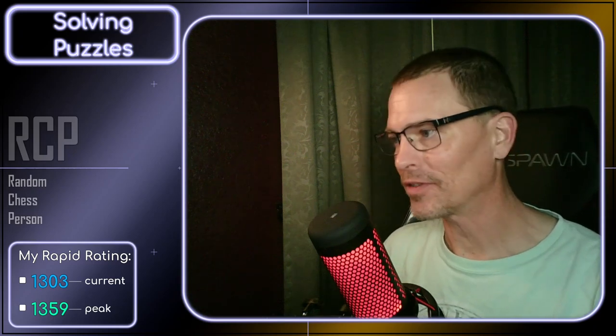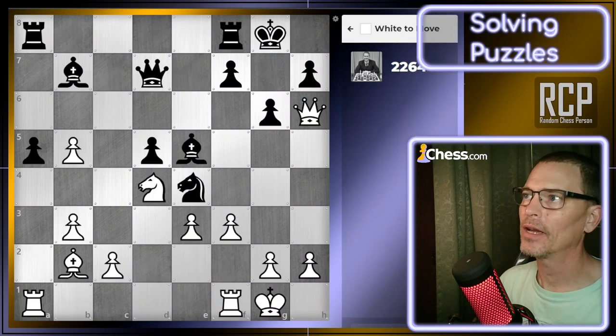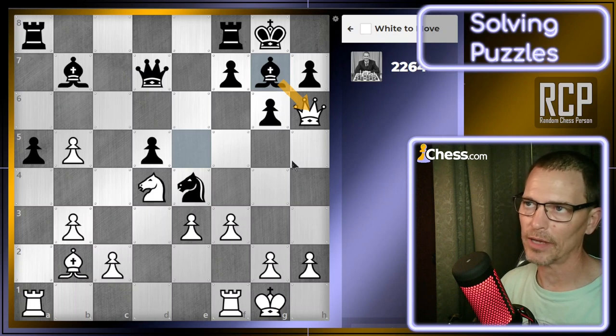Welcome back. I am going to attempt to solve some chess puzzles today on chess.com. I have already pulled up the screen here. The most obvious thing here, because they have just moved their bishop, is that my queen is in danger. I assume I have to move my queen, but I don't know that for sure.